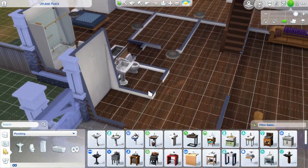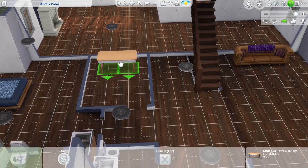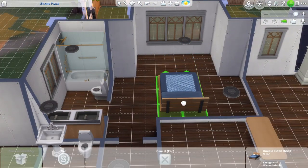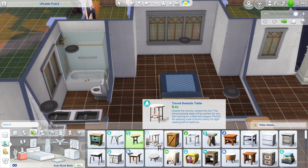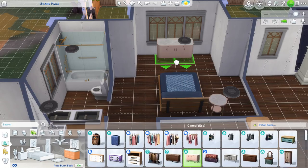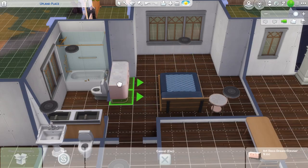All this furniture - this bathroom furniture doesn't stay. It's just placeholder furniture so that I know what room is supposed to be for what function, so I can put the right flooring and wallpaper in. And it gives me an idea of how I will furnish it once we actually move into the lot.